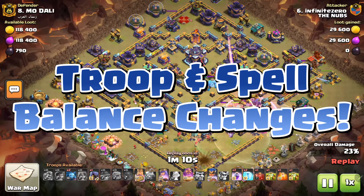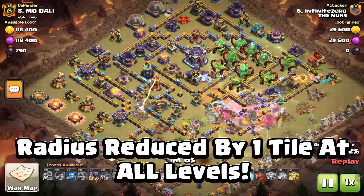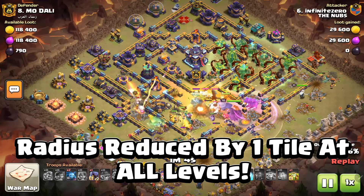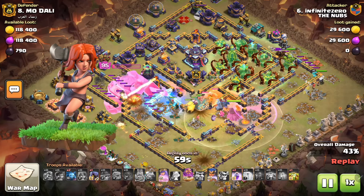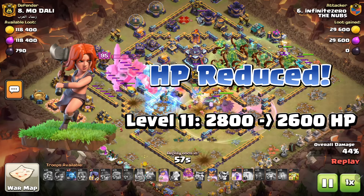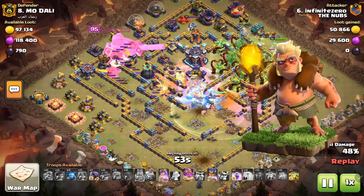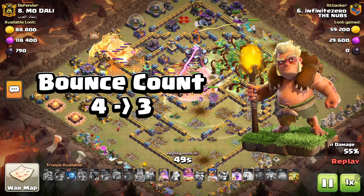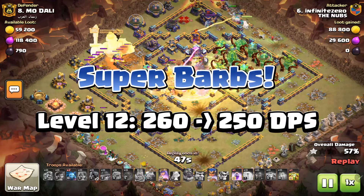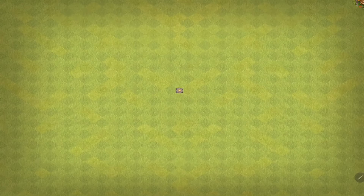Now moving on to the Troop and Spell Changes. The biggest change here is the Overgrowth Spell — it will have its radius reduced at all levels by one full tile, and its duration slightly reduced at levels 2 through 4. Valkyries will have their HP reduced at max level, which is quite significant. Druids are also getting a pretty significant nerf, having their bounce count reduced from 4 to 3. And rounding out the Troop Changes, the level 12 Super Barbarian will have its damage reduced.